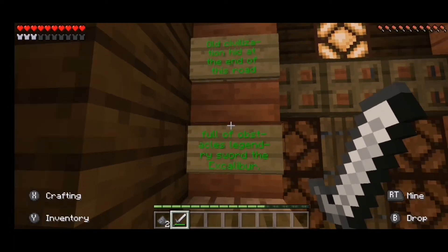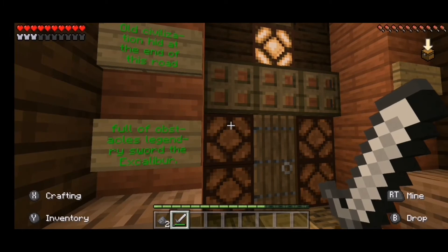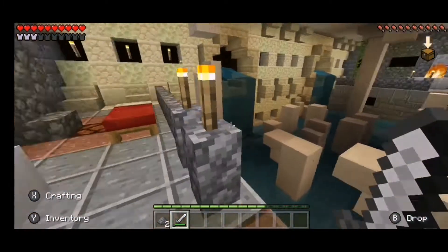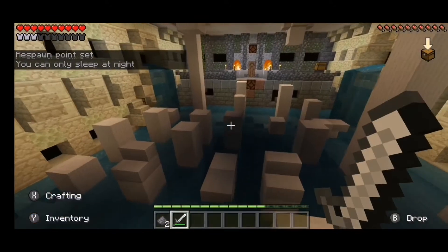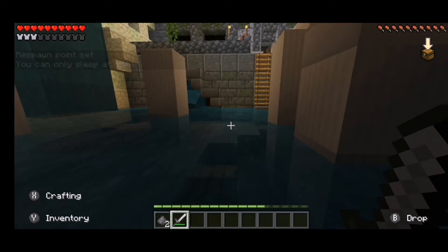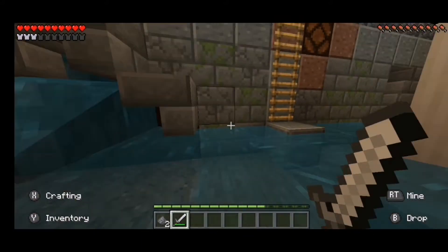In this room there's a lever to these doors. Okay — odd civilization, head at the end of the road, four obstacles, legendary sword Excalibur. Least one is set. This is all it is — this is parkour. Oh dang it. Let me through, you bastards!